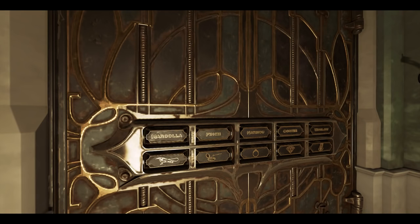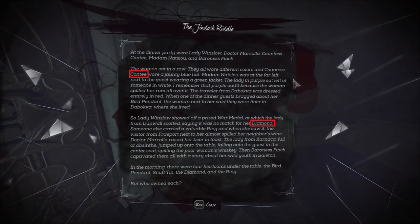I read the puzzle always in the same order. First I would read Conti Diamond, then the next would be Nazio Ring. After these two I would go and input these into the table. Winslow War Middle — that is the third one. Now we only need to find one more, which is going to be Finch Snufton.